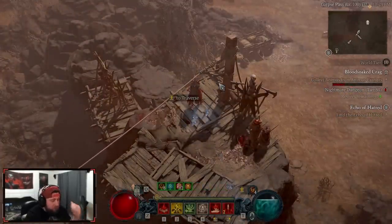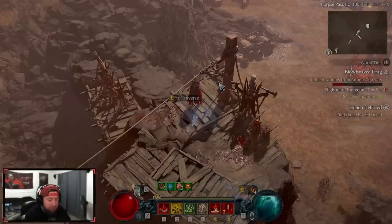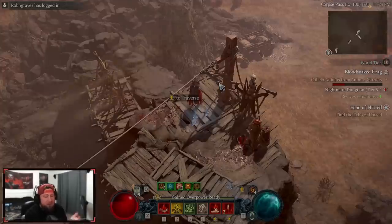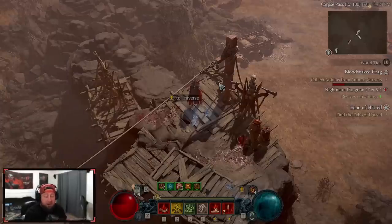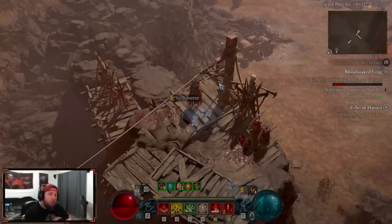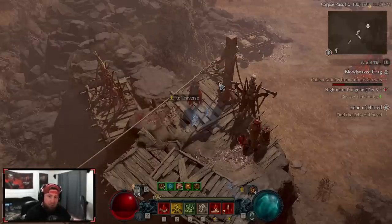What's up guys. I'm going to be showing you my end-game Blood Lance Necromancer build for overpower in Season 2. This build is absolutely fun, it slaps everything, especially single-target bosses, which is something we lacked in our Blood Surge build. Today I'm going to go over everything you need for the build: skills, paragon, vampire powers — all of it.